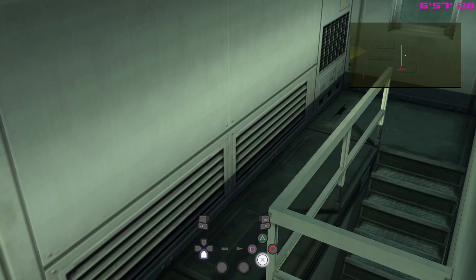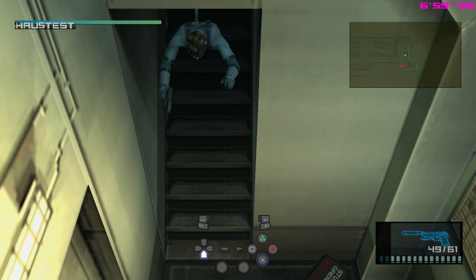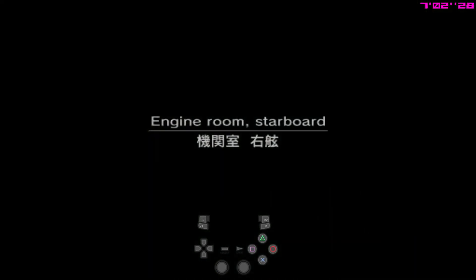Clear out, do a roll down the stairs. Equip the camera once and unequip it here. And then we're going to the engine room.